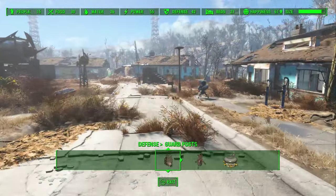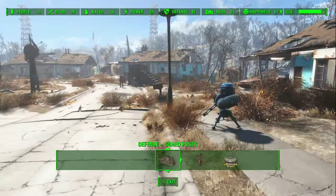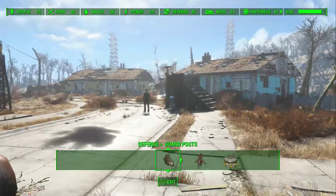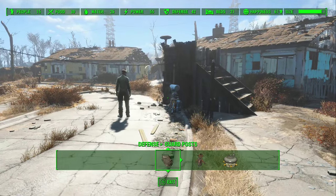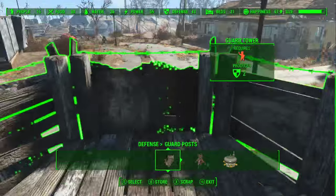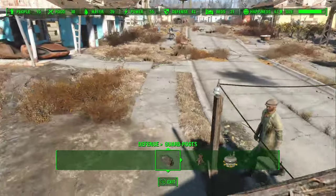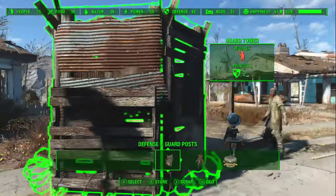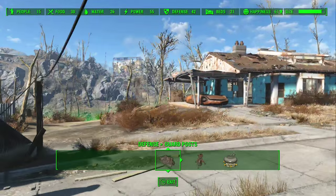Generally when you're coming to defense in Fallout 4, at least in regards to your settlements, I'm going to show this main settlement Sanctuary, which everyone has, and also Ten Pines, and how I do defense there. The simplest and easiest thing are guard posts. I don't have anybody on this guard post right now, but this will add basic defense. It's cheap, it's easy, the materials are simple.